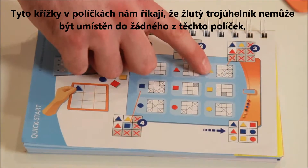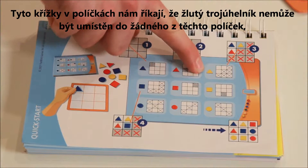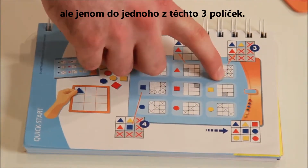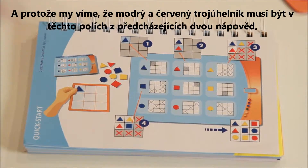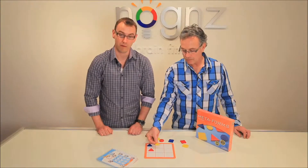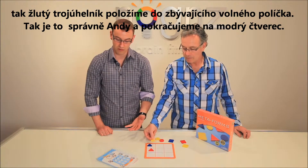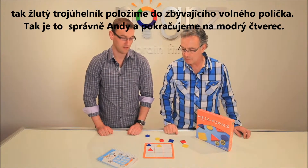Clue number three gets a little bit more complicated because we're given a series of negative clues. These X's in each box tell us that the yellow triangle cannot go into any of those places — only in one of these three places. Because we know that the blue triangle and the red triangle had to go into these two places from our two previous clues, we know that the only place left for the yellow triangle to go is correct. Way to go Andy.